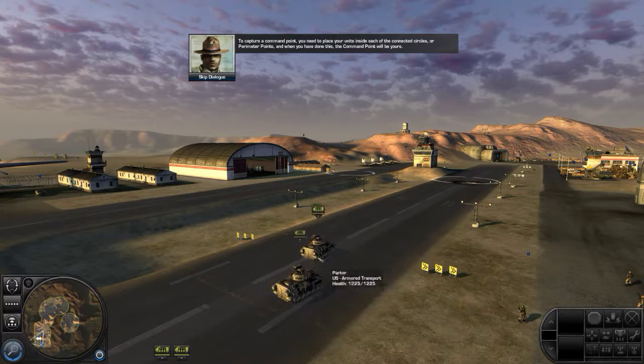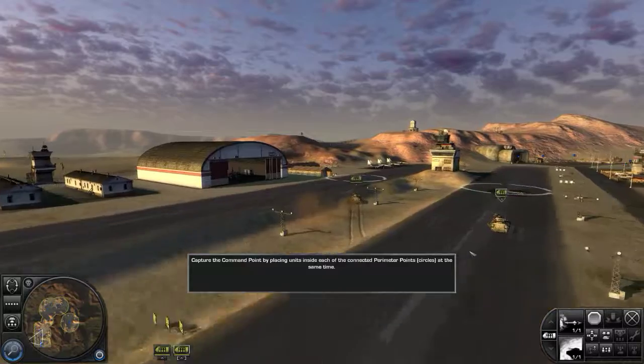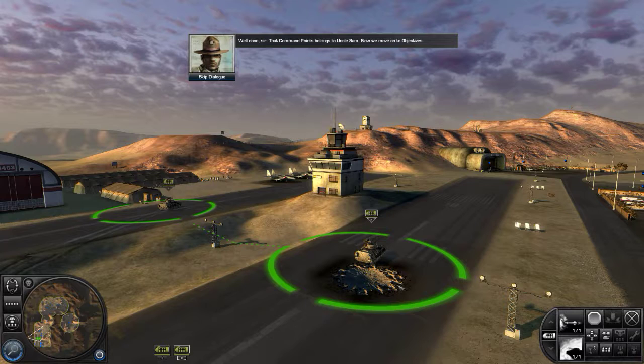To capture a command point, you need to place your units inside each of the connected circles, or perimeter points. And when you've done this, the command point will be yours. Well done, sir. That command point belongs to Uncle Sam.